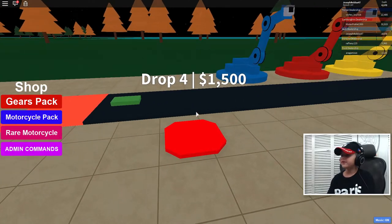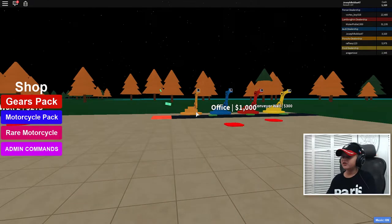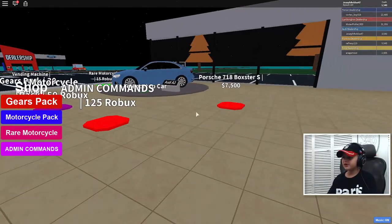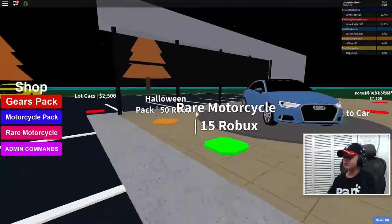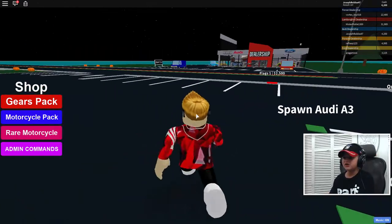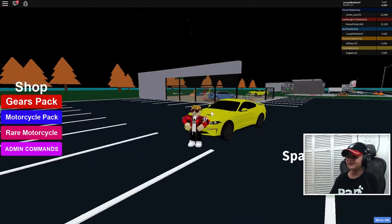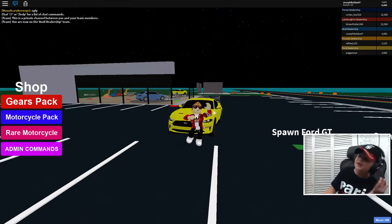These droppers cost 2,000 but we'll have much more cash from these and we're gonna save up for this Porsche. I can't wait to see how fast this thing will go — I want to go full speed, top gear in this car!